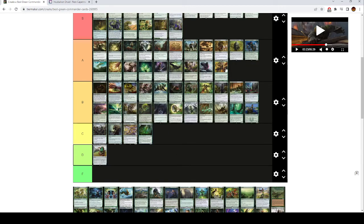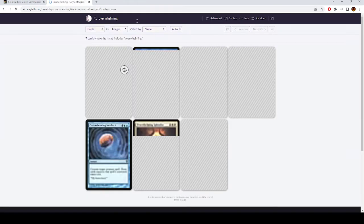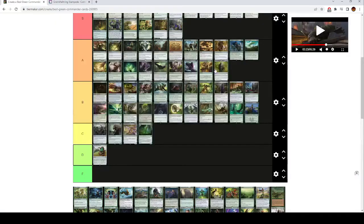Overwhelming Stampede is really dumb card — basically one more mana for another Triumph of the Hordes. 5 mana, until end of turn creatures you control gain trample and get +X/+X where X is the greatest power among creatures you control. If you have a big creature and a few creatures out, this will at least kill somebody if not end the game. It's a pretty good effect for 5 mana.